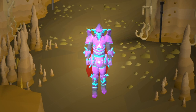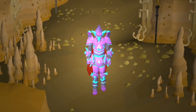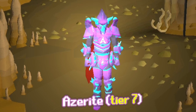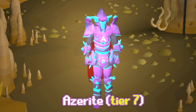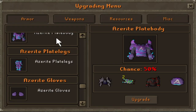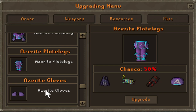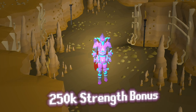Last but not least, the crème de la crème — we have the best in slot melee armor: the Azerite set. Obtainable through the colon colon upgrade. It will cost you an ultimate armor piece, 2 QT cash, a new armor piece, and an Azerite attachment at a 50% chance rate. This armor is untradable, and each piece gives you 250,000 strength bonus.